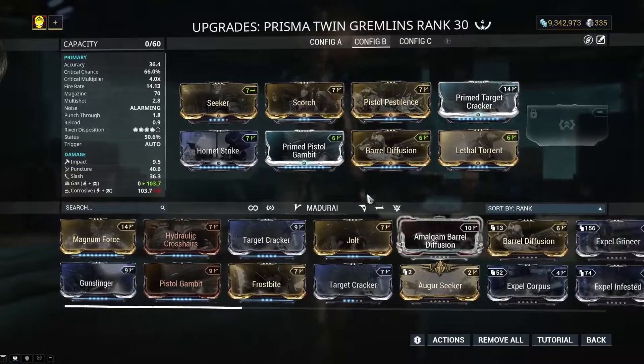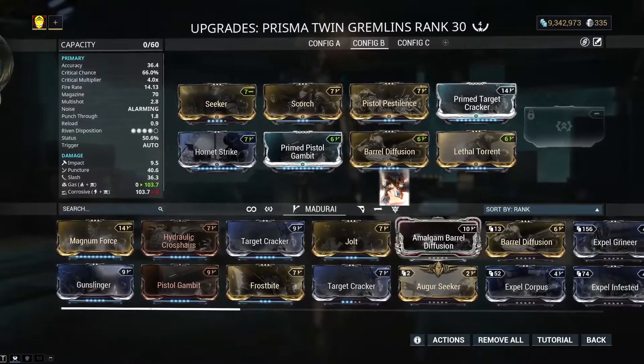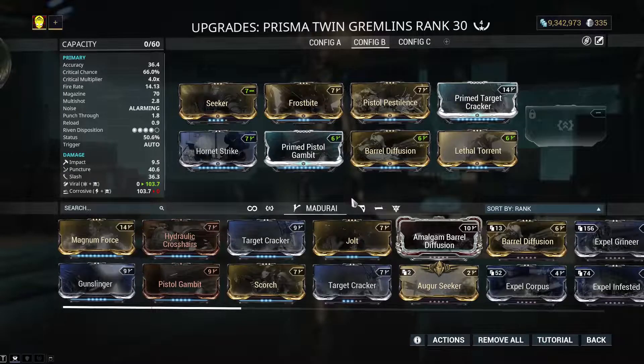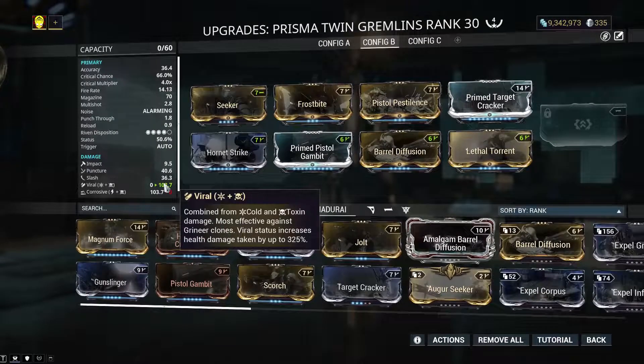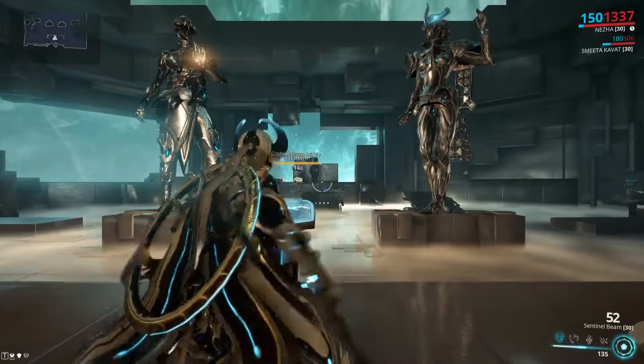This is the second build. Gas damage — oh, this is old. This is an anti-infested build, pretty much, nowadays. But yeah, it's just Viral now. Here's the thing with this weapon though: because it doesn't always slash, you might be thinking viral isn't going to be very good. But viral damage doesn't care what physical type is going on. Viral status increases health damage taken up to 325%, so it doesn't require slash at all.